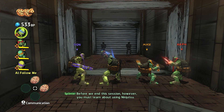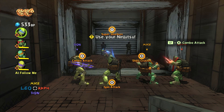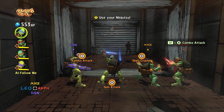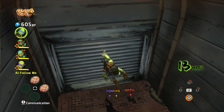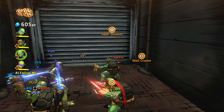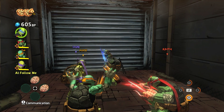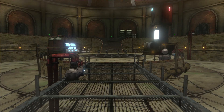Before we end this session, you must learn about using ninjutsu. Perform a ninjutsu — hold down LT and press A, B, X, or Y. Shuba shuriken! Oh my god — wait, combo! Get wrecked — that's awesome! Just trying out different things. Each turtle has unique strengths and weaknesses, so use your ninjutsu wisely. Now I'm Michelangelo and they all have their own unique move and combos — I like that. You can just keep switching between them.